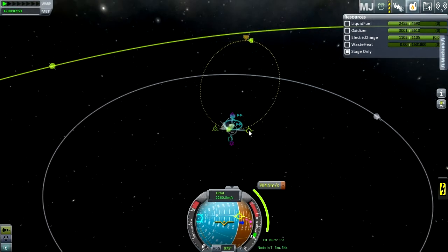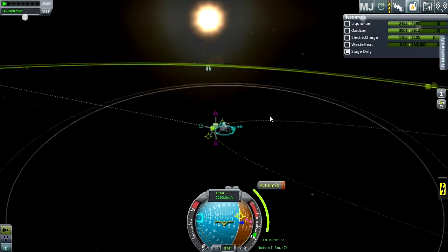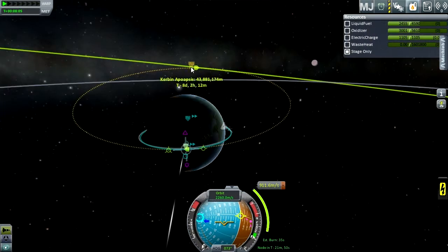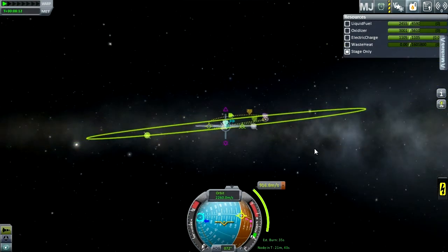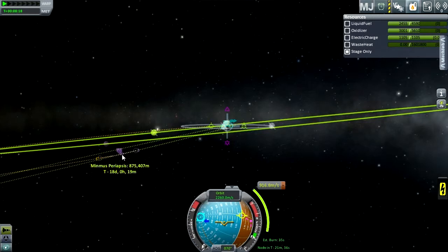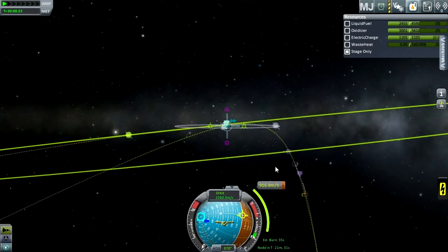Oh, that was a Mun encounter. As you can see, my closest approach is right there — it's all the way over there. So if I drag this by clicking the middle of it all the way around... I actually have an encounter like that. 35 seconds of burn. I will wind up underneath it — no, that's actually pretty good. Honestly it's pretty good.